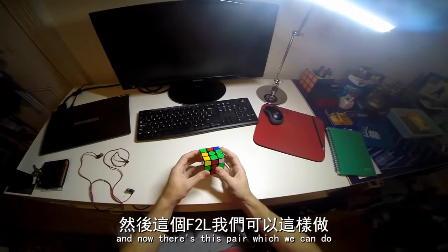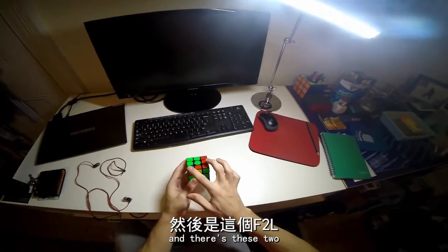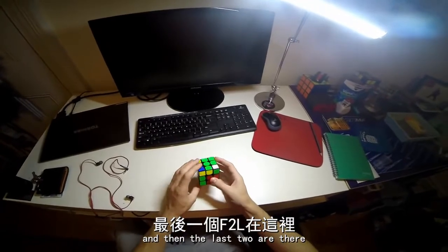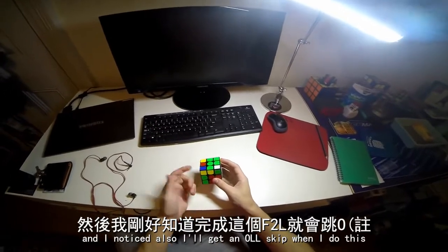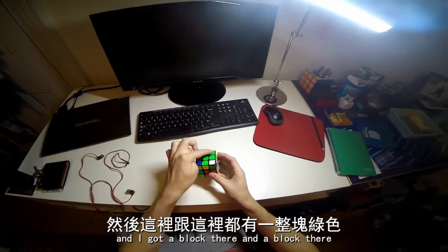Then I notice this pair, which we can do like that, then I notice these two, and the last two are there. I also notice that I will get an OLL skip when I do this, because that corner is facing forwards and I've got that block there and the block there.